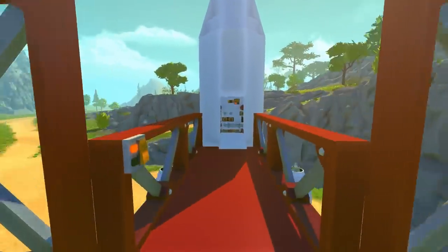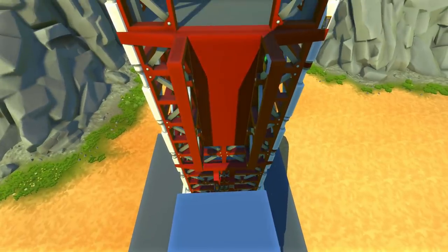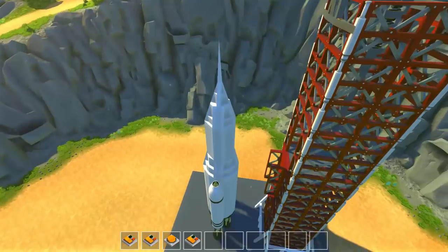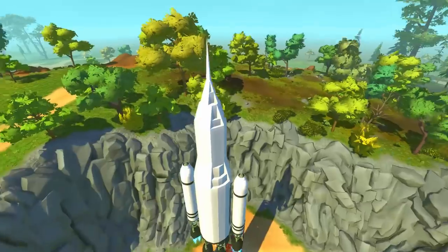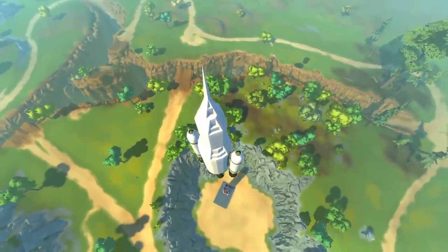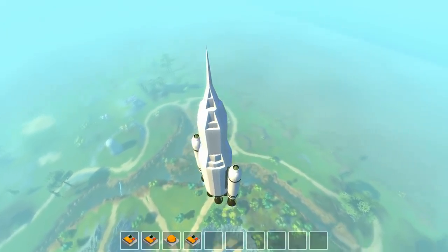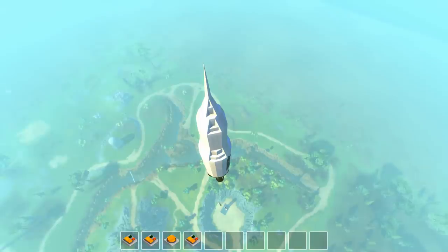Hopping on board — press one and the thrusters are going, press two and we have takeoff! No countdown required. Press three and that disconnects our side rockets. We are definitely getting higher and higher off the ground. I don't want to hit the skybox, so let's pretend the earth is really far away and everything is really small — pressing the three key, we've just released our rocket thrusters and...